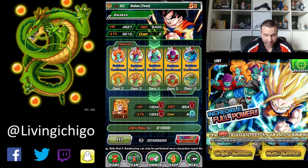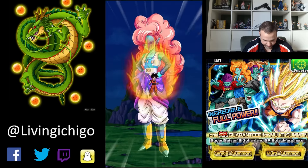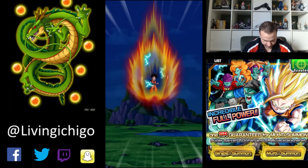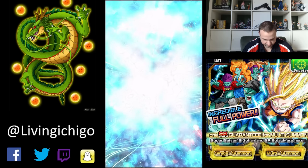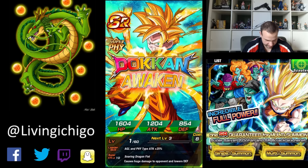I got a rare treat — I actually got a cool treat to show you after this. He's going to turn into a Super Saiyan, Super Physical Gohan, and he's going to be level 1. I'll go ahead and Dokkan Awaken him. He's going to get pissed and go Super Saiyan. Dokkan Awaken. Nice. He's pretty damn cool.